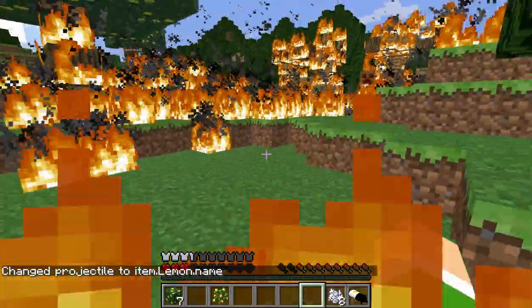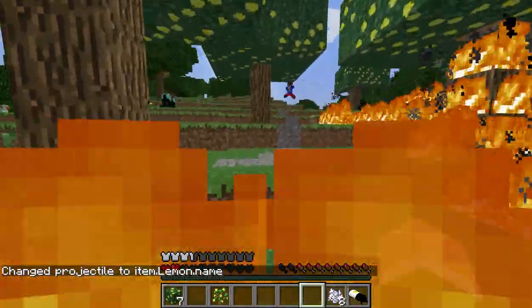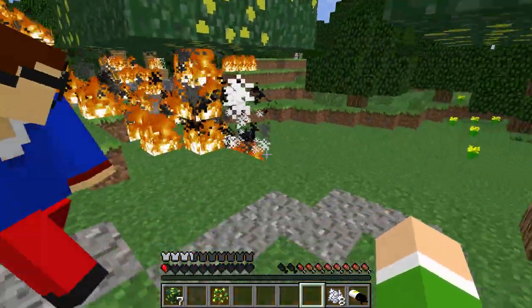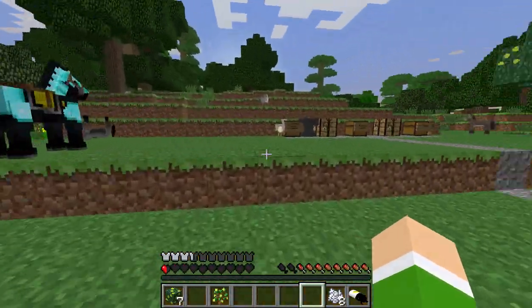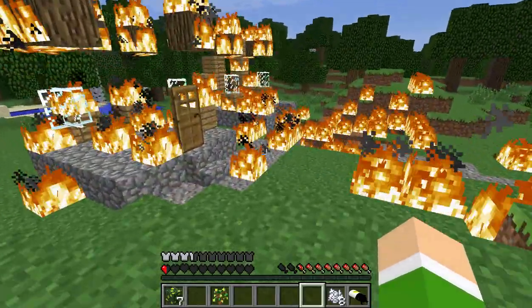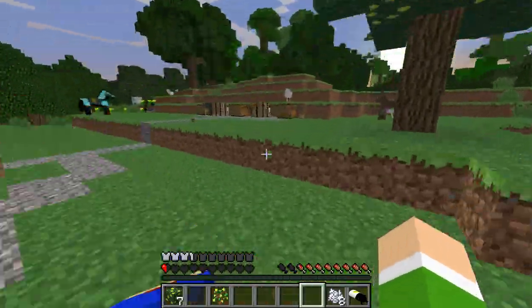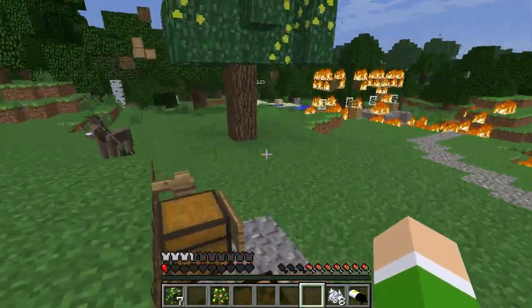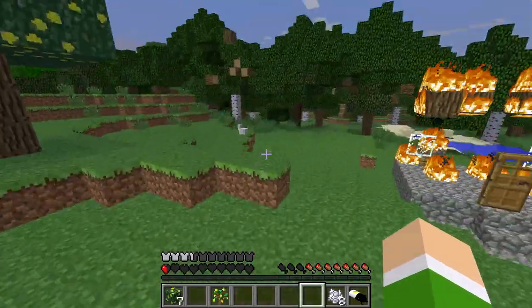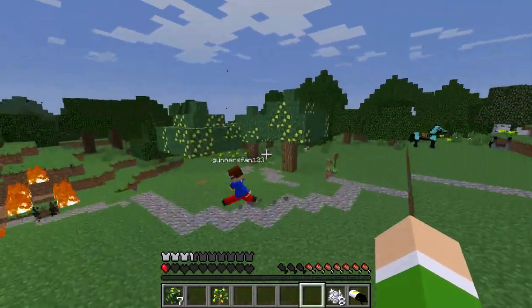Barbara didn't do anything. I'm gonna die Will, save me! Why are you punching me? It puts the fire out. Does it? No. Yay! And as you can see, we've improved the lovely landscape - the amazing landscape with our beautiful fire. Somehow lemons make fire.